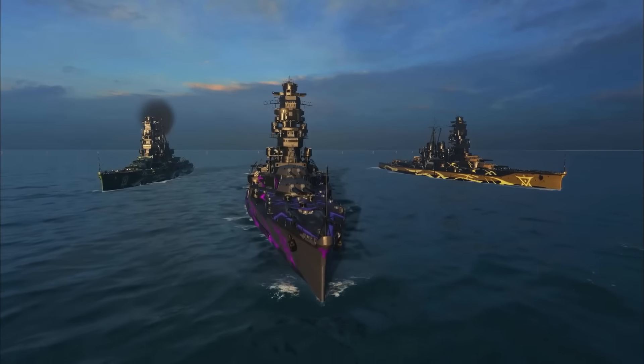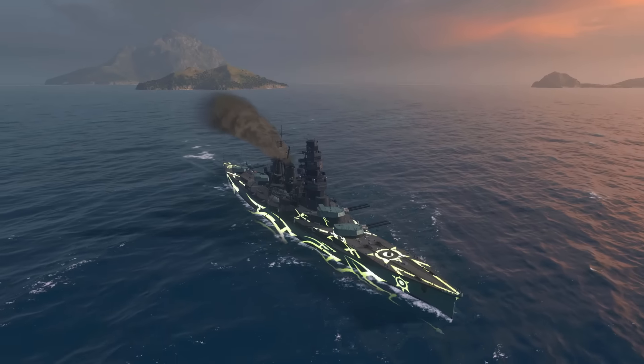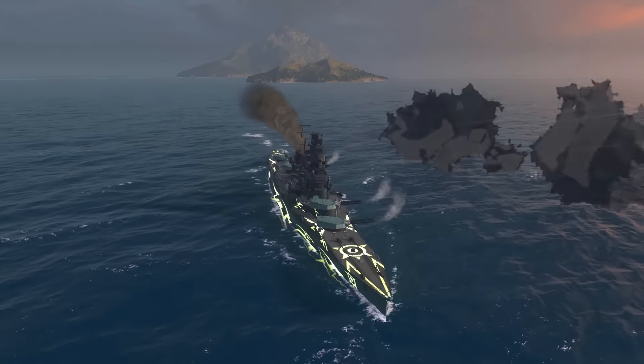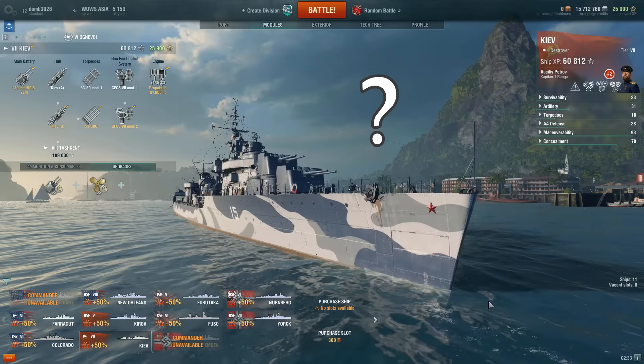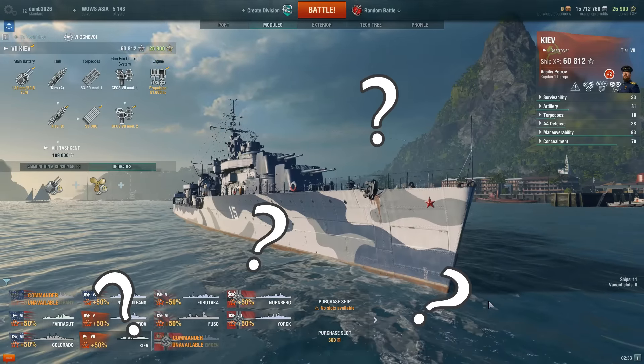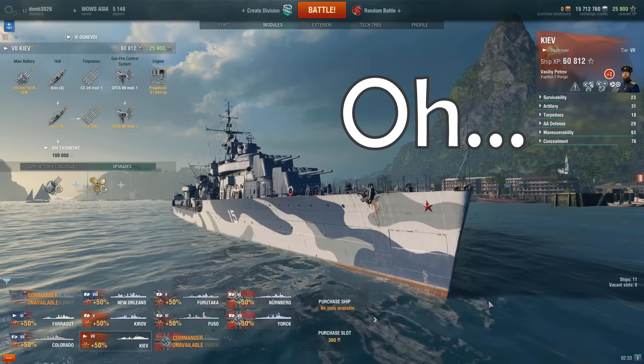So you've just unlocked some Arpeggio content by completing some missions. Congratulations! You've just received a free ship and commander with a few skills. But where is it? You don't see it anywhere. Have Wargaming gone cheap on you? No way mate. You just need to switch ports.